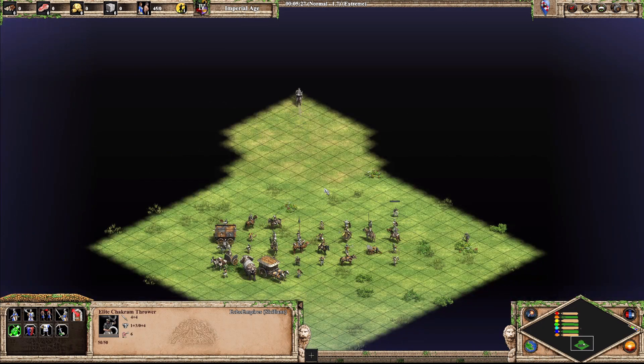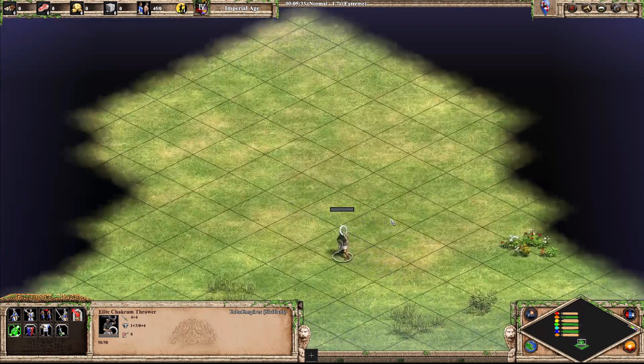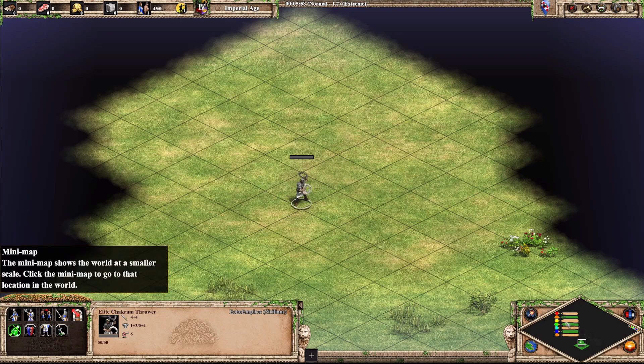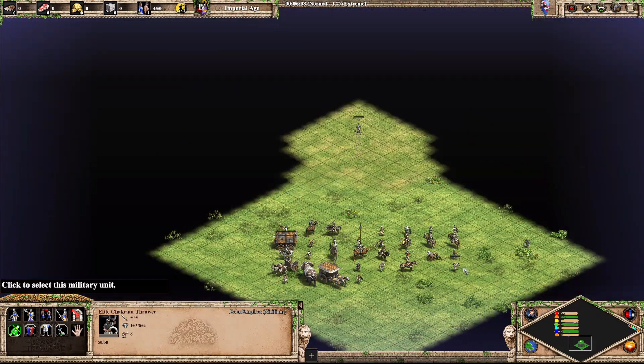Next up is the Chakram Thrower. This guy has two very sharp — I call them Frisbees, but they're Chakrams — and he's a bit different. I think he looks kind of cool because he kind of dual wields them. Don't know where he keeps his spares, but he looks kind of cool, so I'm going to put him into B tier.